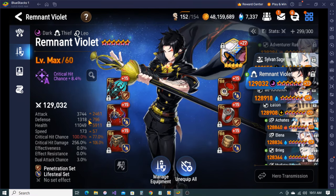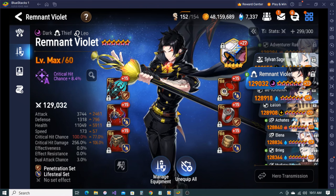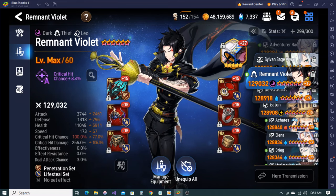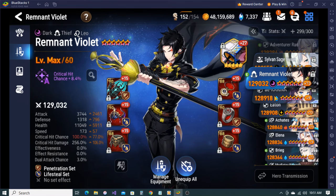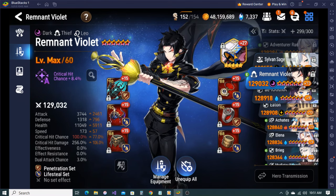Rylet - decent bulk for Rylet, not the fastest speed but I think okay damage. I've had matches where he dodged every attack and almost carried, but there's just too much damage in this meta that even if you're dodging you take too much. Karina was also one of the people I was fighting, so I kept taking extra damage.